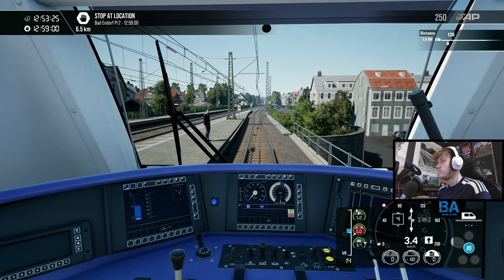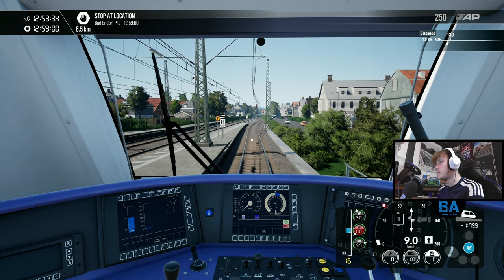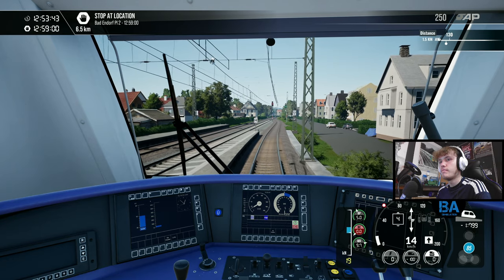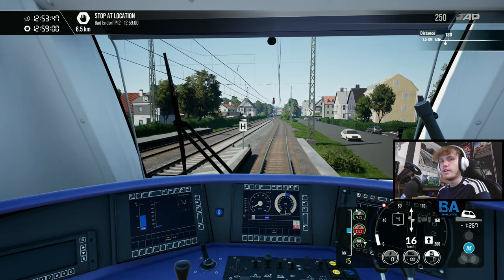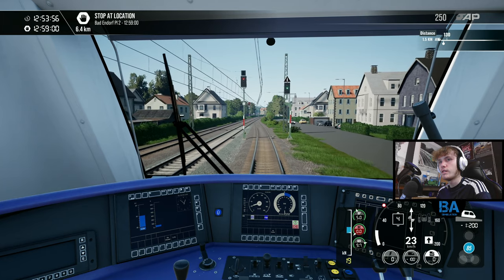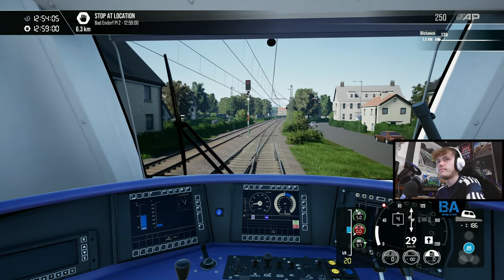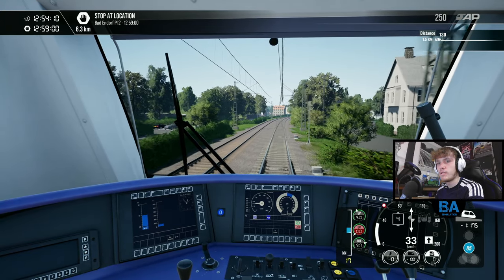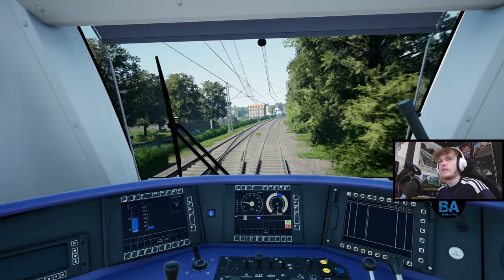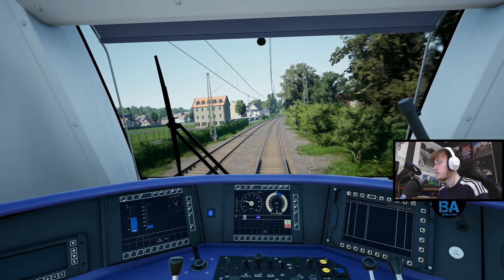Do we need the HUD on? Might be worth having it on — we'll keep the HUD on. I do actually have the Ebula for this route so we might not actually need it. That got sent to me a little while ago. Salzburg–Rosenheim, there we go — we'll use that. Hopefully I can leave this link in the description, it might work.